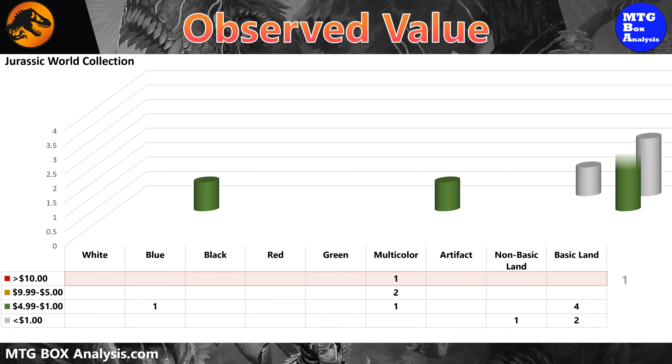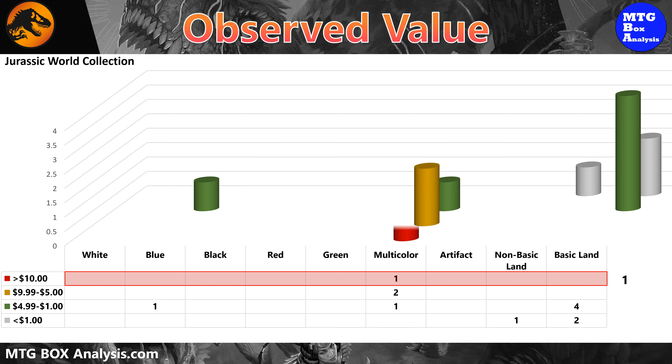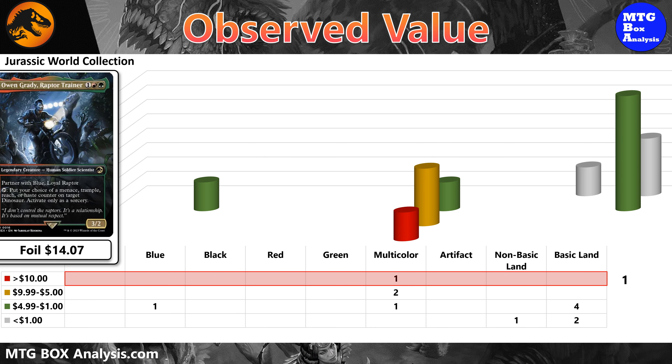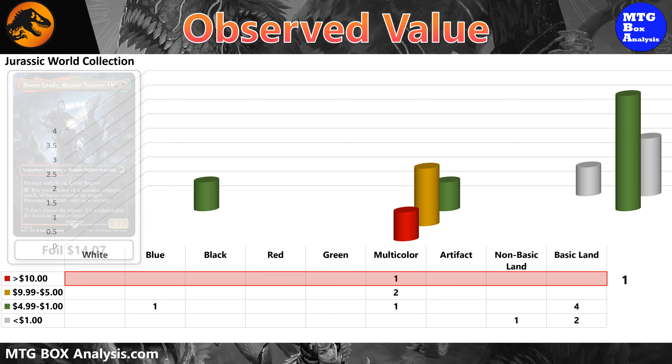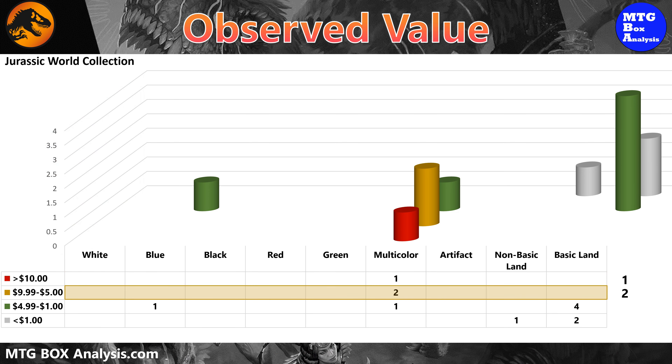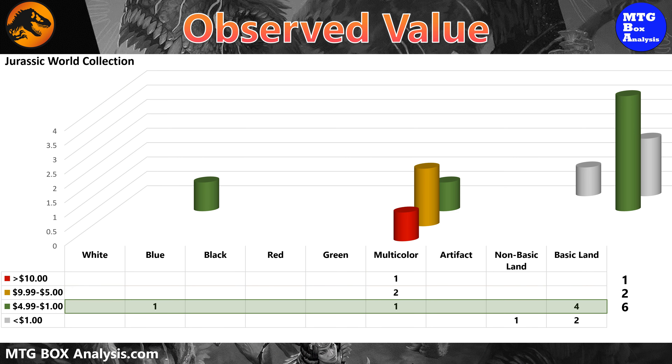In today's box, we saw one card valued over $10 from the Jurassic World collection, which was Owen Grady, Raptor Trainer, with a current market value of $14.07 in foil. We also picked up two cards in the $5 to $10 range and six cards valued between $1 and $5. The other three cards were valued less than a dollar each.